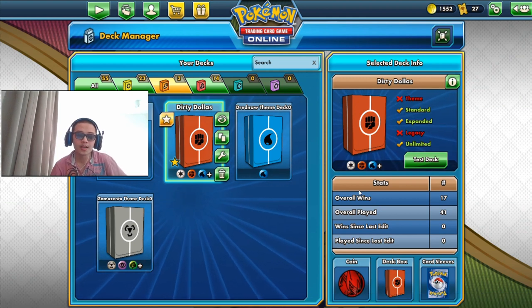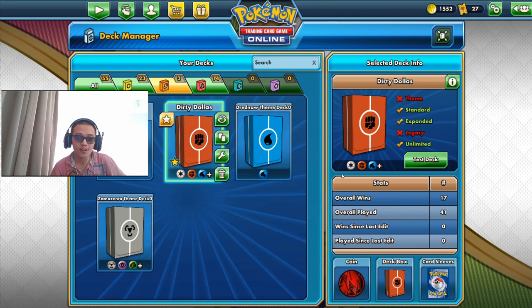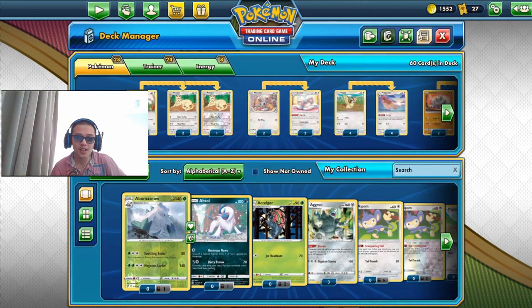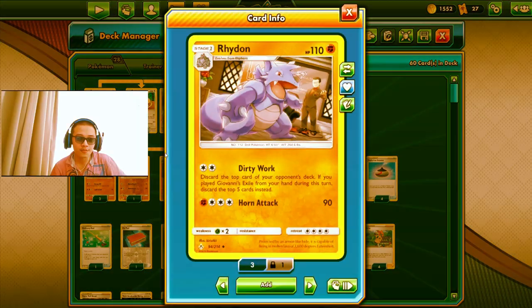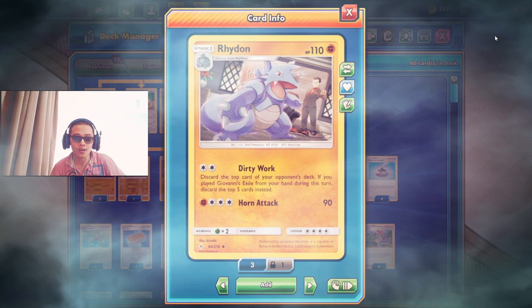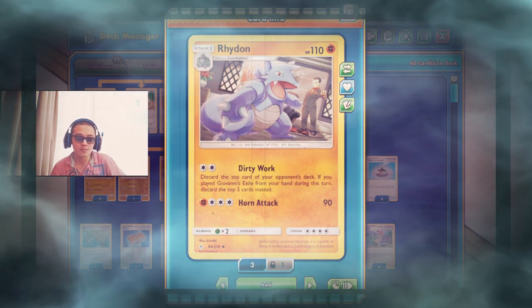Hello everyone, welcome back to Bearware the Terrible. Today we have a new standard deck for you called Dirty Dollars. In Dirty Dollars we have our two featured cards: the Ride On card with the Dirty Work attack from Unbroken Bonds, and we are trying to make a standard deck from it.